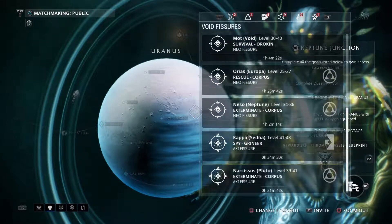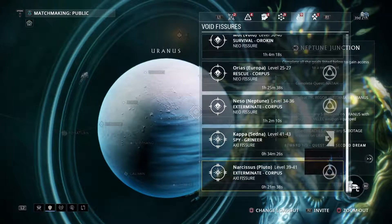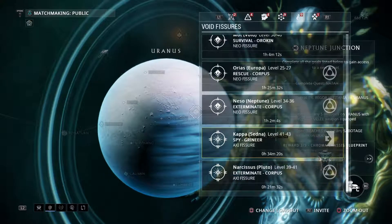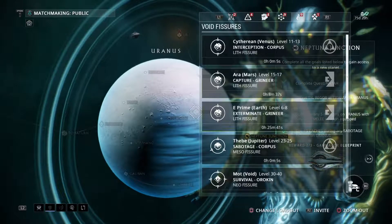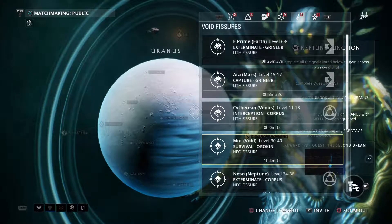The tricky part is some relics don't pop up all the time. You can run an Axi Exterminate — quick mission, done, over with. Or run a Spy — done, over with. Survival, defense, and excavation are the best ones to do, not because you get better drops, but most of the time you're using up your relics more efficiently.